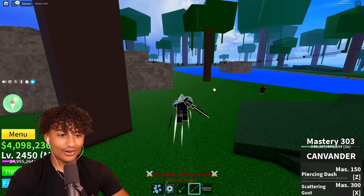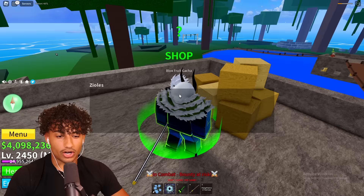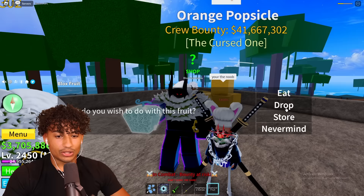I'm gonna die. Okay, truce, truce! Bro, I'm just trying to roll a fruit. Let me roll a fruit. I was just joking. Come on, roll me something good. And we got... we got Diamond fruit. Alright, we're gonna drop that bad boy. And guys, the Canvander is my second favorite sword, right behind the Buddy Sword.